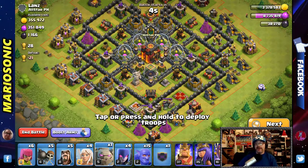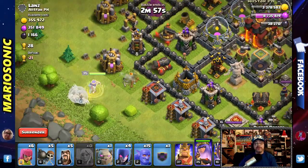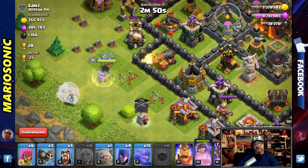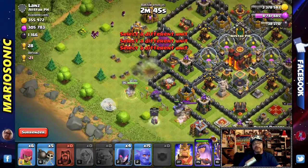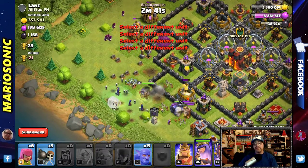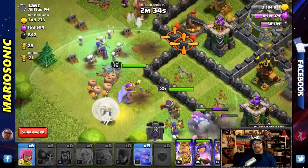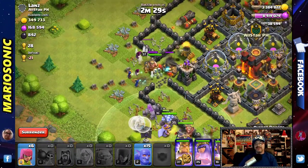I am getting very hyped! Let's put the Queen over here — let's do the Queen Walk and watch the Queen do some damage. Come on, level 35 Queen! Let's get closer to the action. Let's put our Golem in and a bunch of Wizards over here — that's pretty cool. Let's put in a bunch of Healers, Witches. King, Grand Warden — let's squash these guys. Wall Breakers, get in there and smash this stuff open!